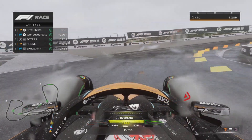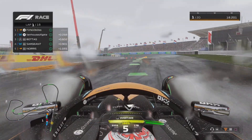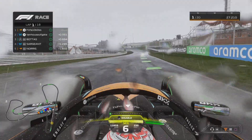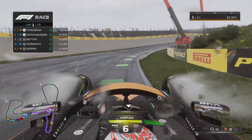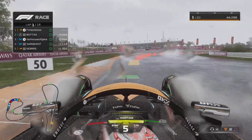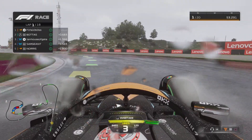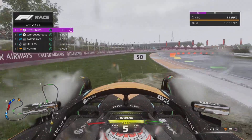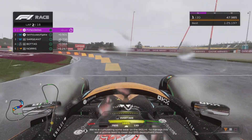We're monitoring something on the internal combustion engine. Be aware that we're going to start to see a loss of power. We're accumulating somewhere on the energy store. To manage this, we're going to need to lower our ERS deployment mode.